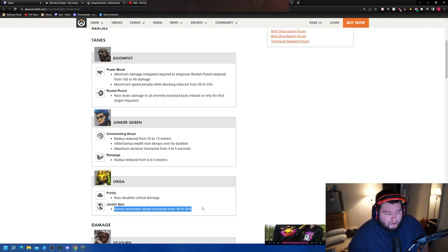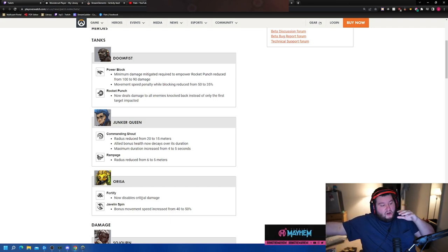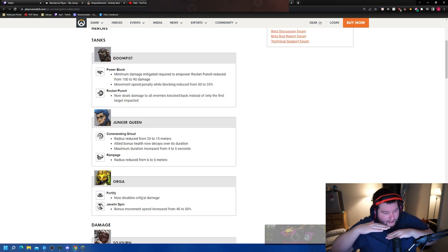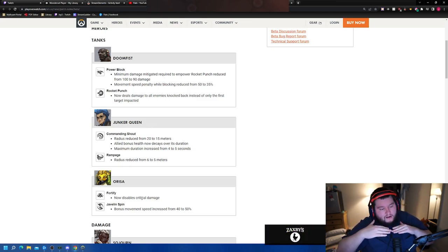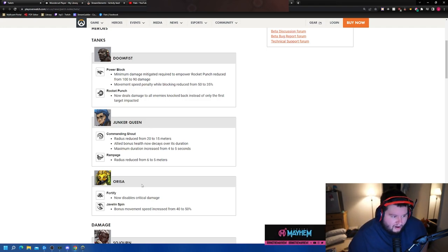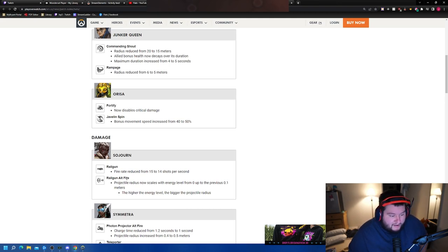Bonus movement speed increased from 40 to 50. This ability is so cool but just doesn't totally work. I think Orisa will probably be about Rein level now. With this fortify buff combined with her other buffs, I think the tier list looks like: Hog is in the great beyond of the low. Orisa and Rein are just above shit tier. Then above that is D.Va and Junker Queen. And the top is Doomfist, Sigma, Zarya, and Ball fighting it out — and I think Doomfist is about to become the new king. The current king is Sigma.